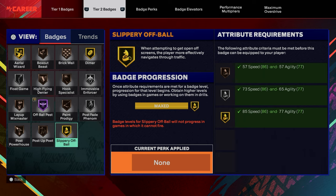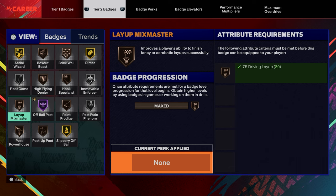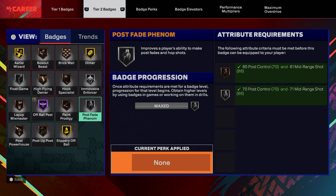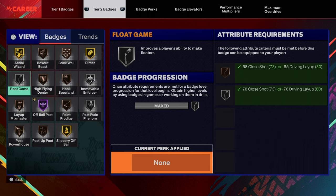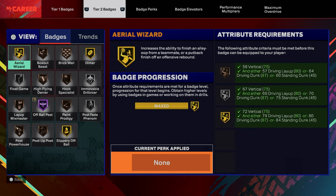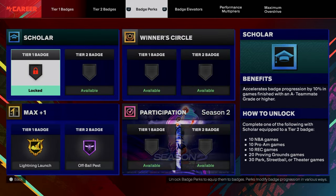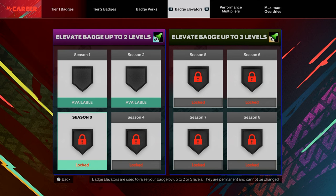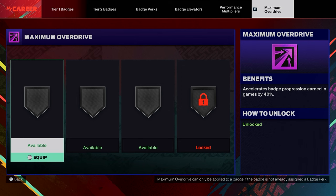Tier 2 badges: Slippy Off-Ball on gold, Post Poet bronze, Post Powerhouse bronze, McMaster Layup bronze, Off-Ball plus-one on Hall of Fame but actually gold. Paint Prodigy bronze, Post Fade silver, Immovable four-star silver, Hook Specialist bronze, High Five Denier bronze, Float Game silver, Arrow Wristlet on gold — so whoever is the point guard, you better throw it up to me because I'm dunking crazy with this build. Box Out Beast bronze, Brick Wall bronze, Dimer on gold. My elevator badges don't have anything on them yet — still thinking about it. Maximum Overdrive also not filled yet.